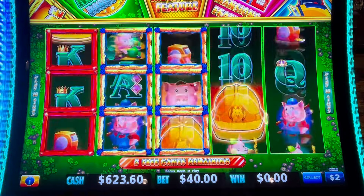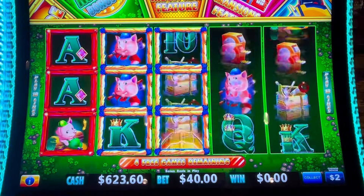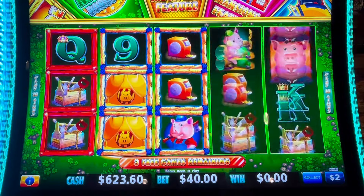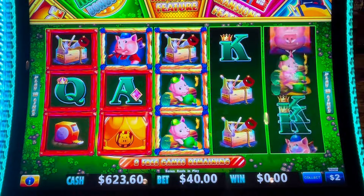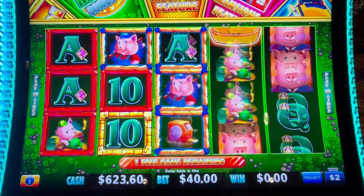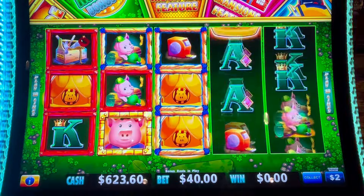Do it again right in the same spot. We need that first column, we need more hats. One more somewhere — five woodies, no mansions yet. One mansion, come on over here. We got one more.